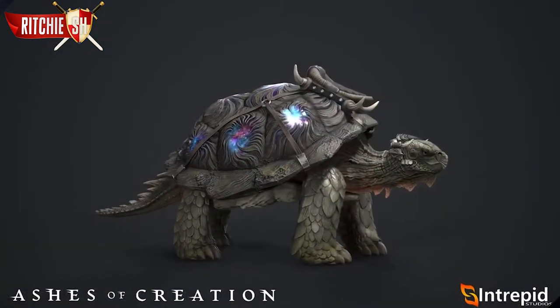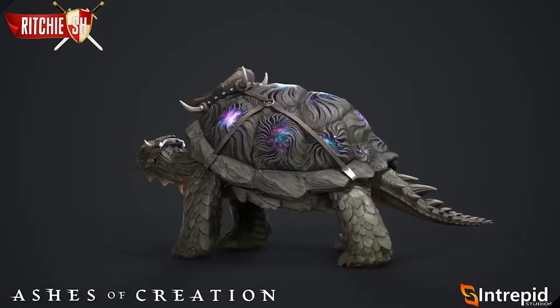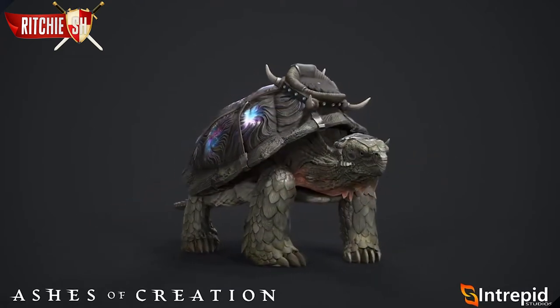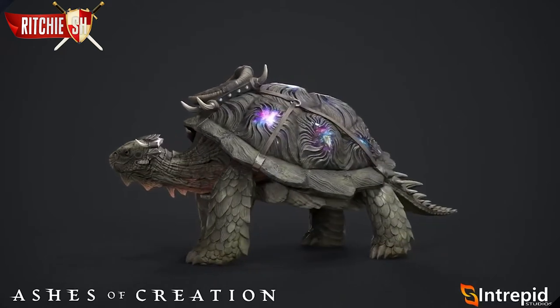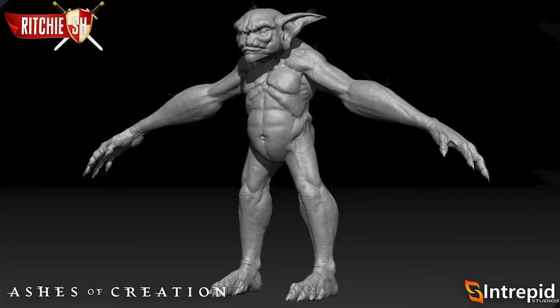Then we have the best looking turtle mount I have ever seen in my life. The shell of the ancients was a 2018 backer package and I'm really disappointed I missed out on this guy as he looks absolutely phenomenal. The detail in this guy is amazing and they haven't even added the visual effects of the mount onto him yet. Last we have a goblin work in progress — he's not quite complete yet but this guy looks pretty intimidating. Intrepid took a less traditional take on these guys from other games and made them a bit more darker and monstrous. Currently he is in a t-pose and has yet to get his stances and animations — we can expect him to be in a more crouched position. Like many creatures in the world, there will be multiple variants of these guys as well.